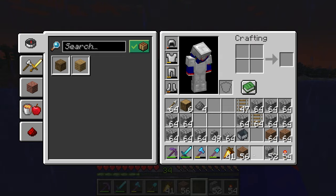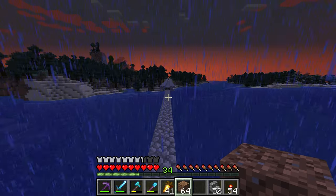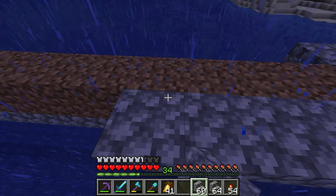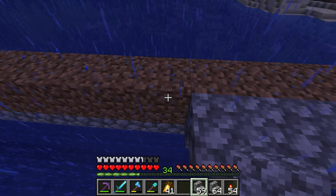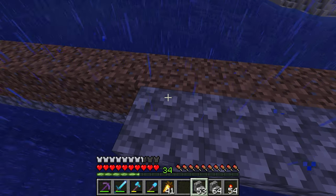I might go back and grab my bed at some point. If you ever wanted to look, this is what 64 blocks looks like laid out distance-wise. I know that's kind of useless information, but now you know. I've also brought a boat in my inventory because if I fall, it's going to be a long swim.